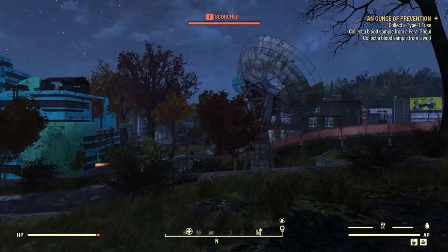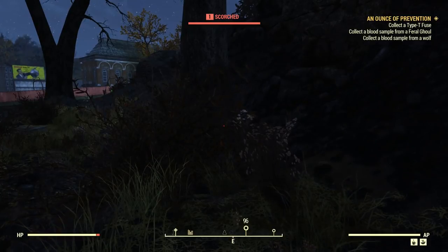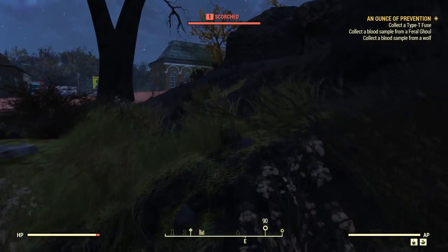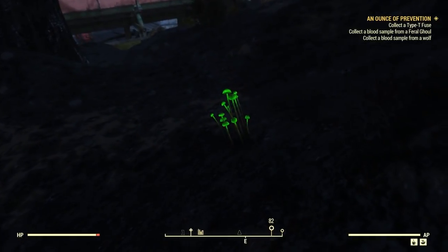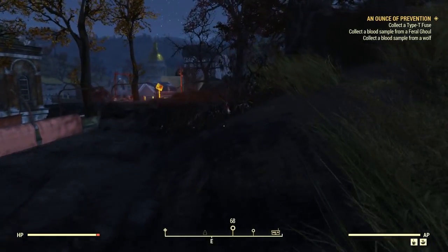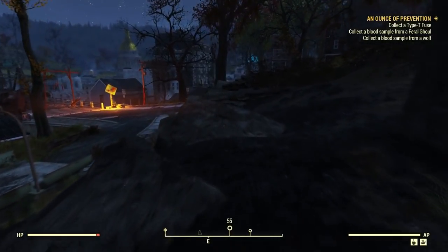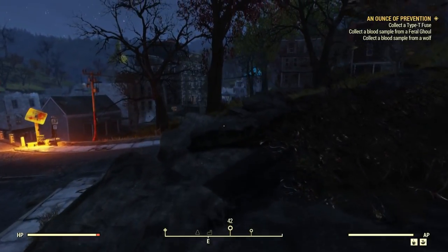This is where the game put us. We're supposed to be collecting blood samples — one from a feral ghoul and one from a wolf. I believe there is a feral ghoul over here in this direction, so let's see if we can find him. You can see my little compass down there — a circle telling me that somewhere in this area we're going to find ourselves a feral ghoul.